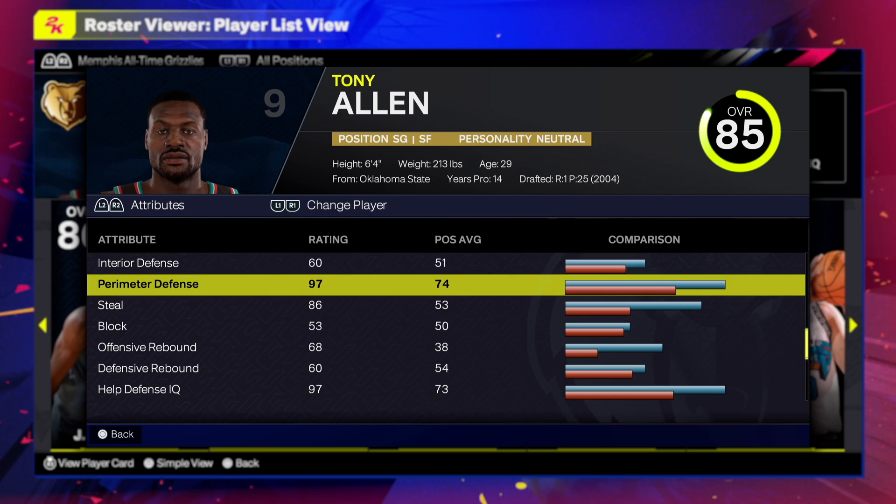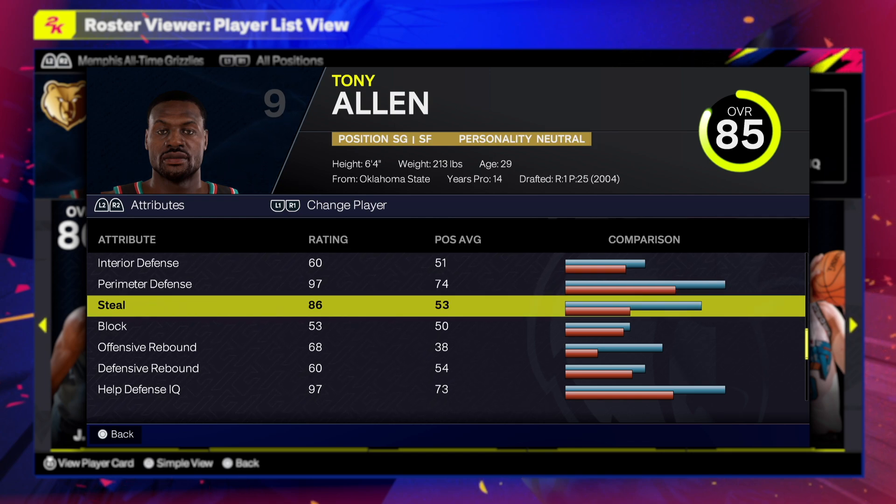Interior defense is a 60 — we don't really worry about that. But that 97 perimeter defense means you are going to be clamping up. First-team All-Defense type of defense is what you want with this build. The steal is still at 86, and by going 85 you literally get Gold Interceptor, which is going to be nice.